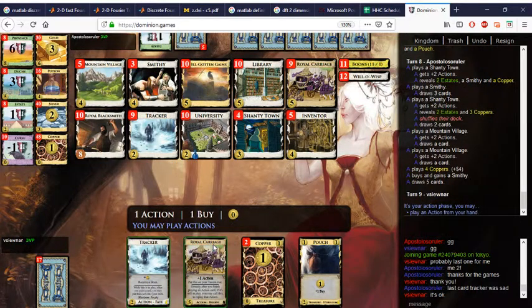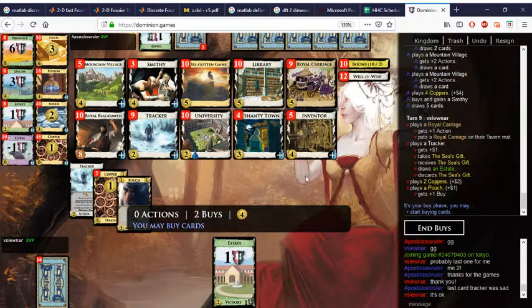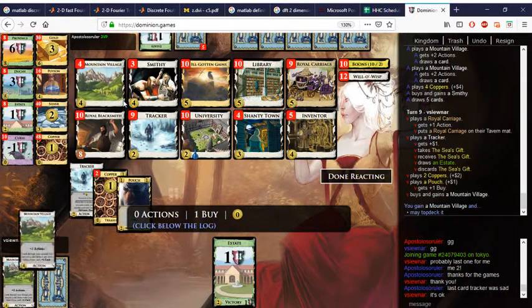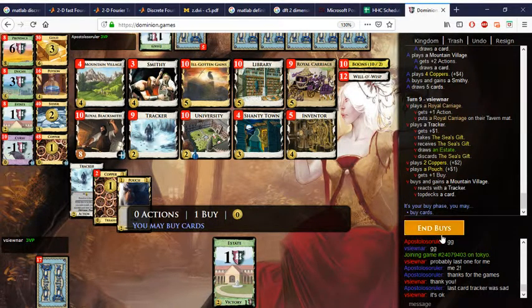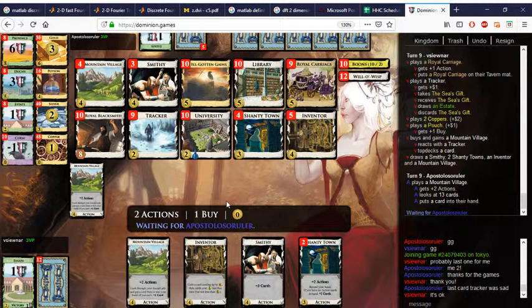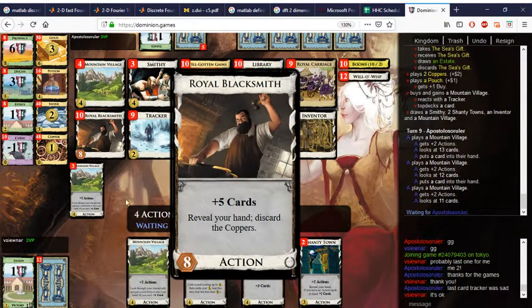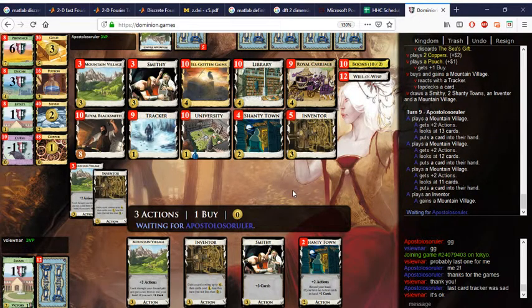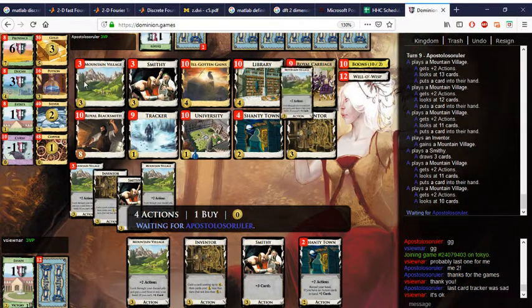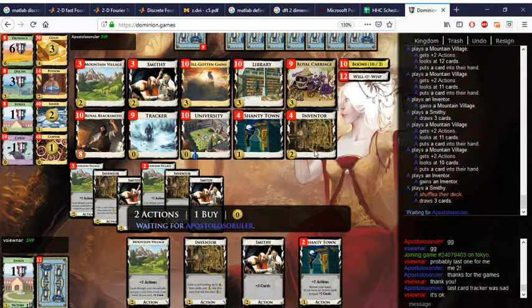Royal Carriage, Tracker — okay, that wasn't terrible. I think we take Mountain Village, top deck the Mountain Village, or top deck the Blacksmith — no, let's not top deck the Blacksmith, that's too much. Coppers are my main source of money. Pouch and Tracker — that's two dollars. You could draw everything back, draw five cards. This is going to pile out — we have to be careful. Inventor drops the cost of things. Very close to pile out here.